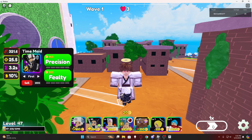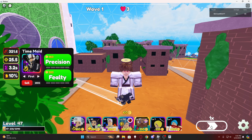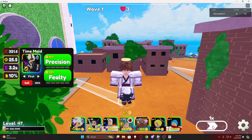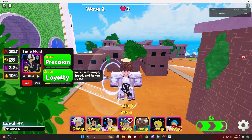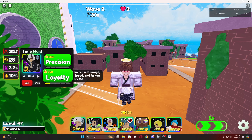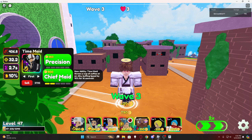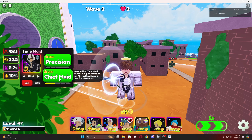After you wait a little bit, click on the speed up button right here. Now at this point you're just going to want to get all the upgrades you need. At the end of it, whenever you complete all the waves and you kill the boss, you should end the macro and it should do it all on its own. We're going to let it speed up from here.